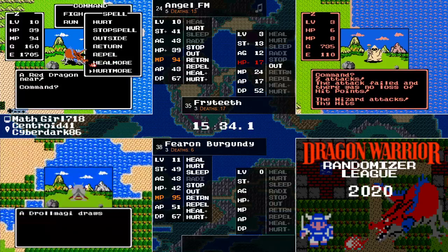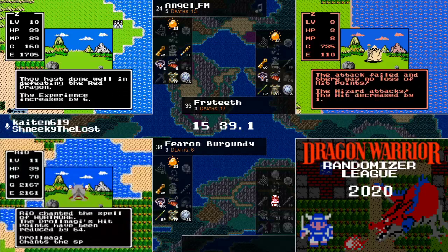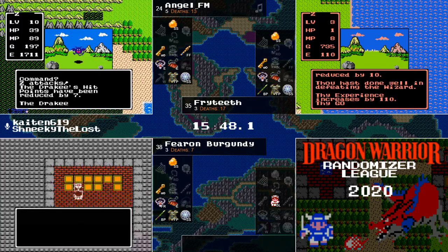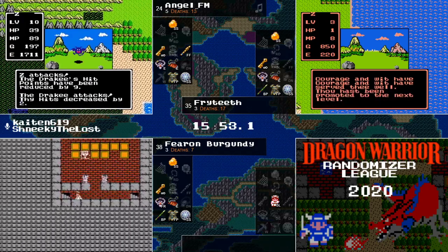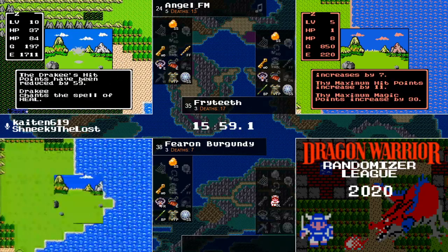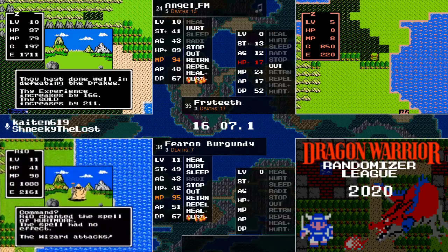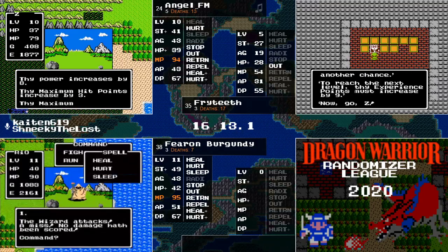Fryteeth doing some grinding on these wizards to try and get some experience. He's only level 3 and has to be feeling like he knows he's behind the other two as soon as he walked into Breconary. Droll Magi with Hurtmore taking on Fearon — those Drolls are being really painful this seed. By level 11 you do get the other two spells, but that means Radiant skills need to be grabbed in their level grinding.